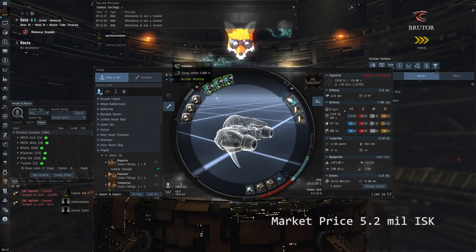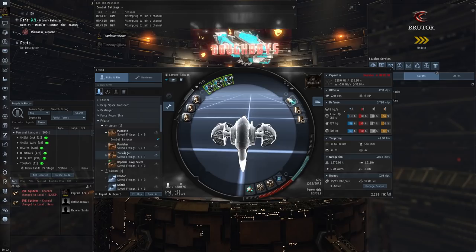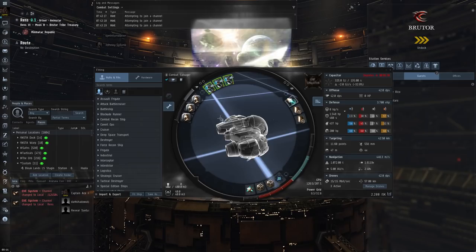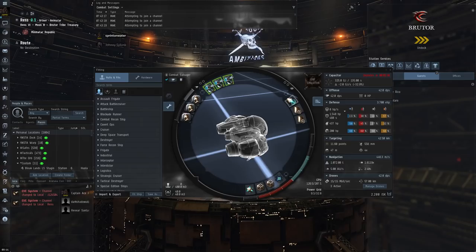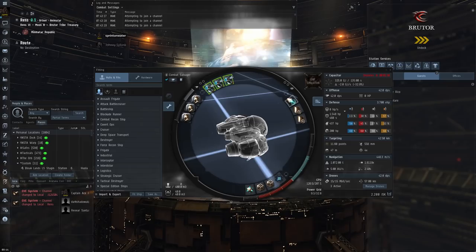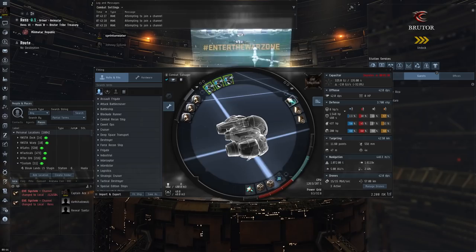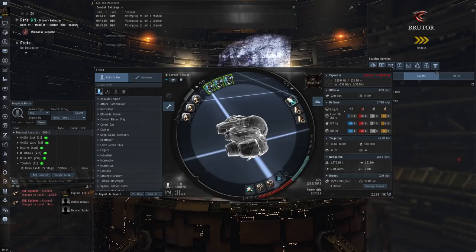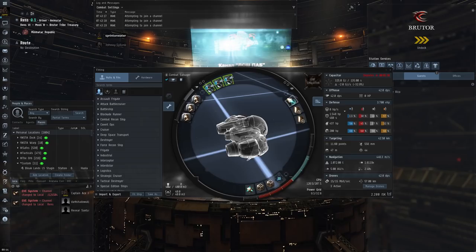That's all the fits we have for you today — the Probe, two Heron variants, the Imicus, and the Magnate. All of these fits will be linked in the description so you can import them to game. Johnny's stream will also be linked there. Johnny, thank you very much for coming on The Fitting Lab today. It was my pleasure — I would love to do this again. I'd love to have you on again, and I'd love to see you again viewer for a future Fitting Lab video. From myself and Johnny Splunk, thank you very much for watching, and as always — Fly Dangerous.